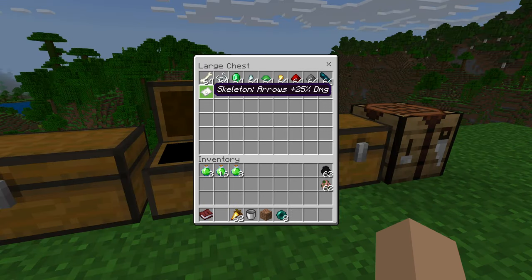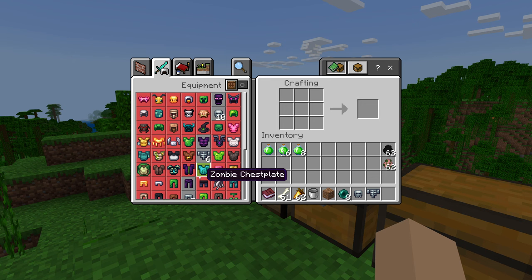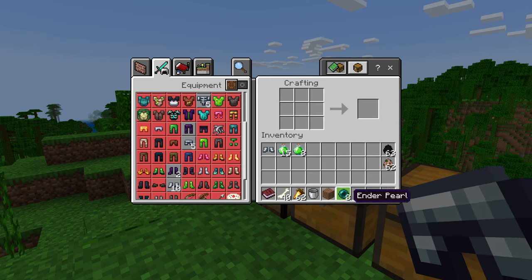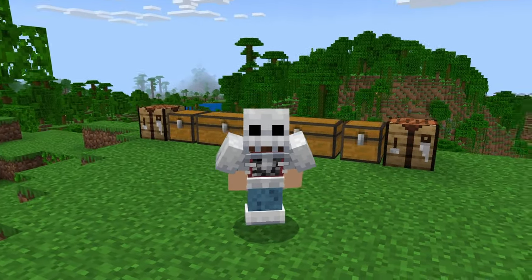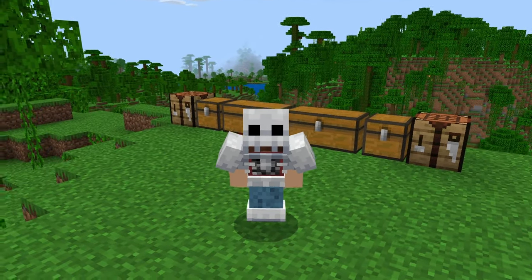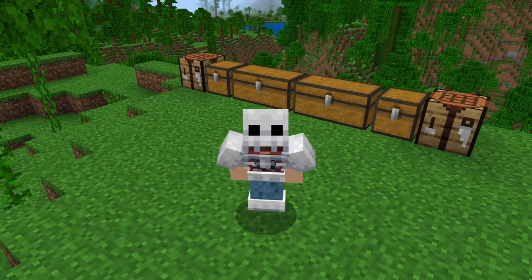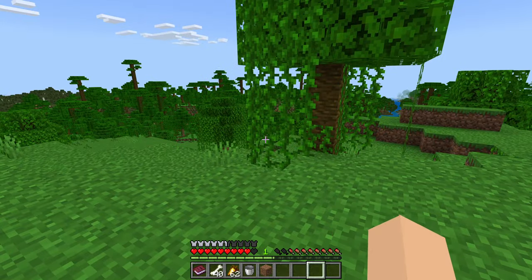Next we have the skeleton, which makes our arrows do 25% more damage. We'll take a look at what our skeleton looks like — it looks super cool. Your arrows do more damage, and 25% more damage would be great for a dragon fight or a wither fight. I would imagine it should give you the ability to one-shot any non-boss mob with arrows. That's going to be super cool.